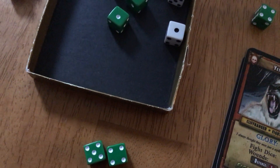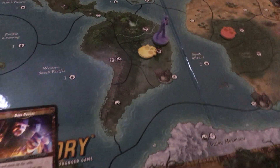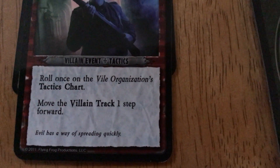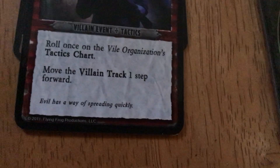The phases are: move phase, then adventure phase where you interact with the space you're on, then the villain phase. In the villain phase you draw a villain event card. This one says 'Vile Tactics' — roll once on the vile organization's tactics and move the villain track one step forward.